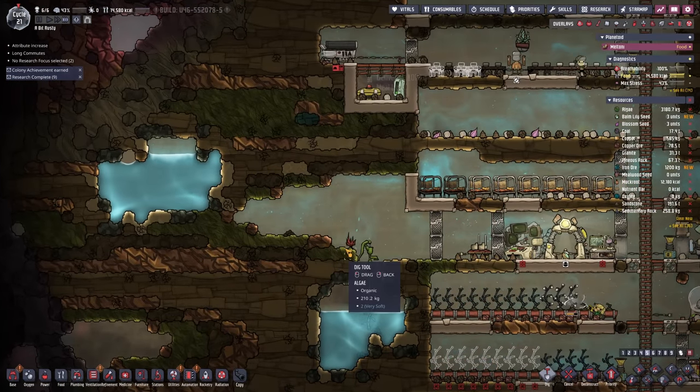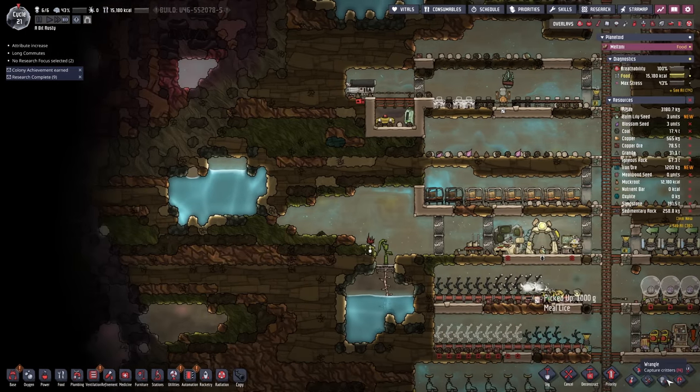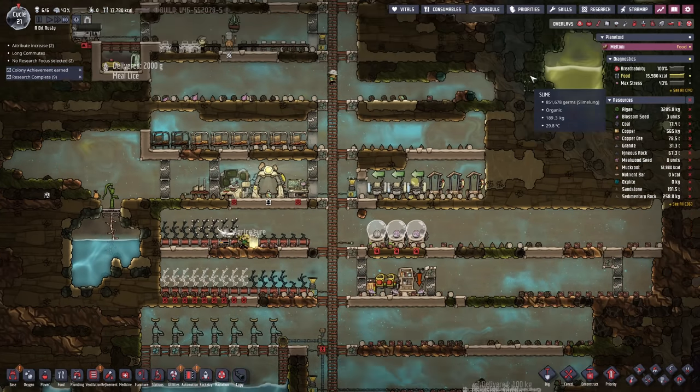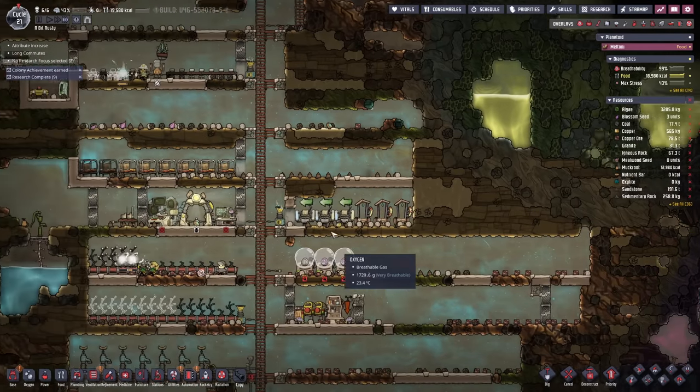How's our food looking? It's good actually, not so bad. We'll come along here and dig that out — we're going to want some of that muckroot. And is that another hatch? It's another hatch! Someone go wrangle that and put it into our ranch. We need to get our hands on a whole bunch of sedimentary rock. While we're here, we're going to start tackling the slime biome today — but first, bathrooms. I've been putting the bathroom thing on the long finger for too long.